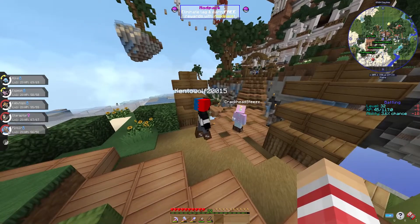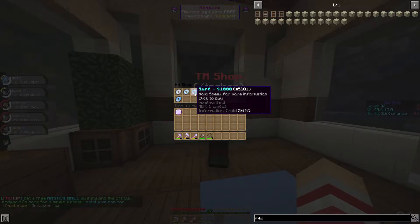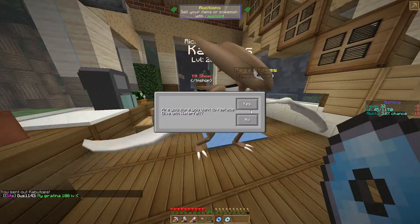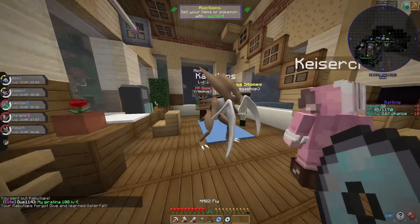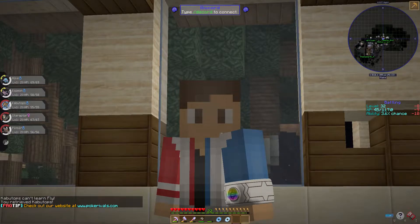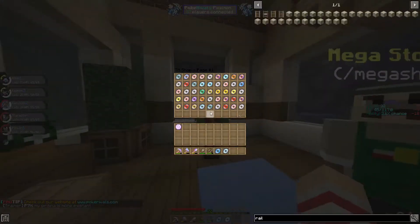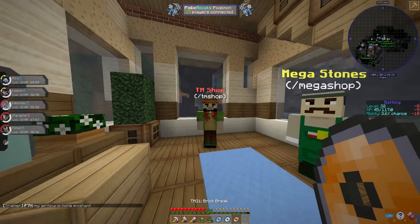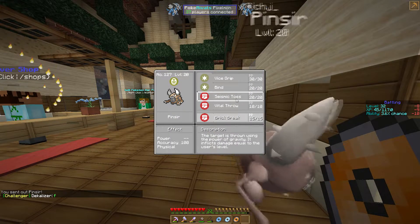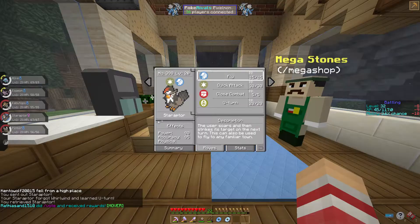I'm not sure if we'll use Pinsir against the rock gym - he's just Bug type. Wait - Waterfall is only 1,000? Buying that right now! Fly too, hell yeah! There's no Close Combat in the TM shop unfortunately, so I'm hoping Pinsir learns it through level up. He can learn Brick Break though for 1,500 - let's get that. Replacing Seismic Toss with Brick Break, perfect.